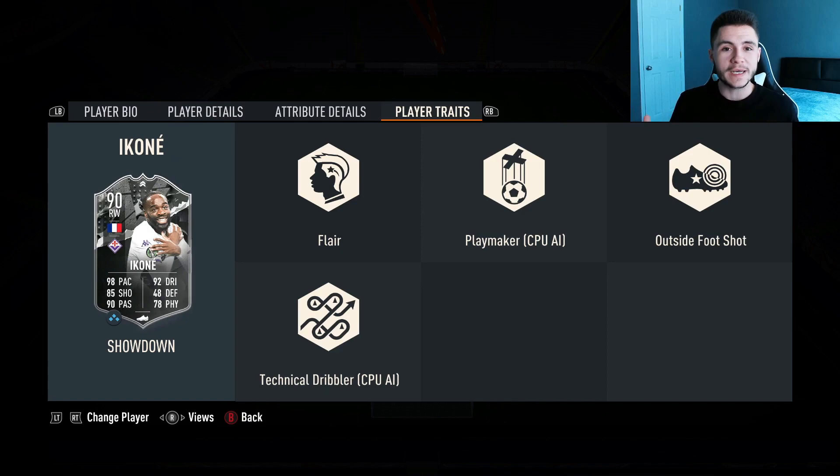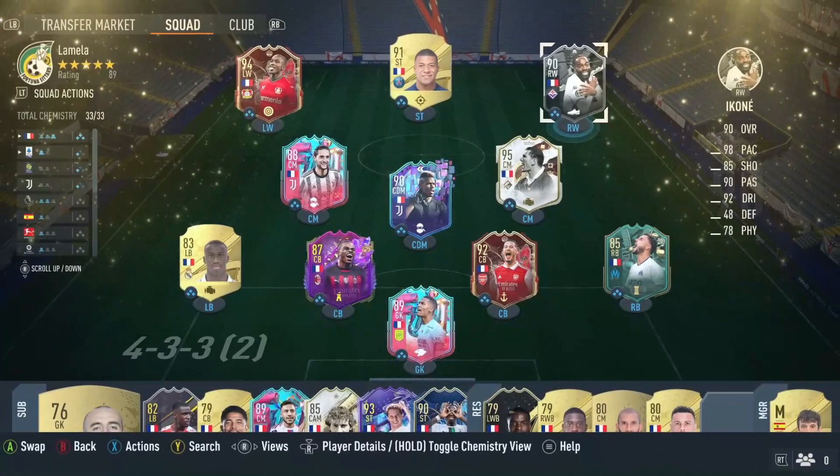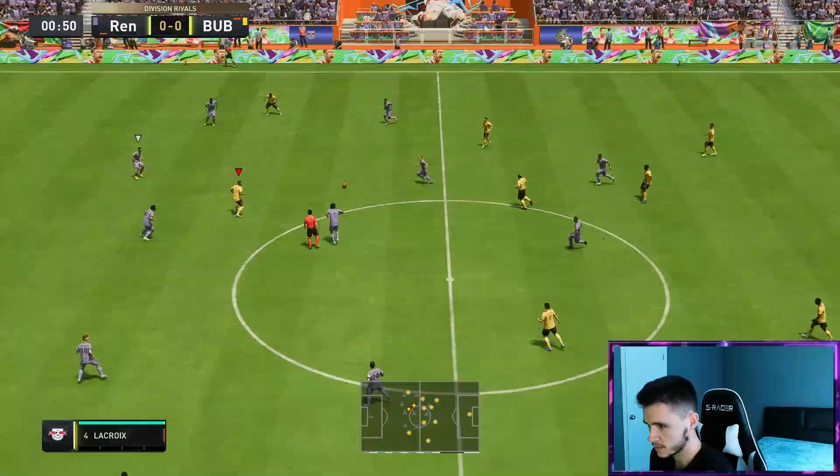If you guys enjoy these FIFA 23 player reviews, go ahead and leave a like on today's video and consider subscribing to the channel — it would be greatly appreciated. This is the team we're going to be using in three games of division rivals to test out the new Ikone card. As you can see it is a full French team. We're going to be playing Ikone at the center forward position in a 4-3-2-1 formation. Without further ado, let's jump into it and see how good this card really is.